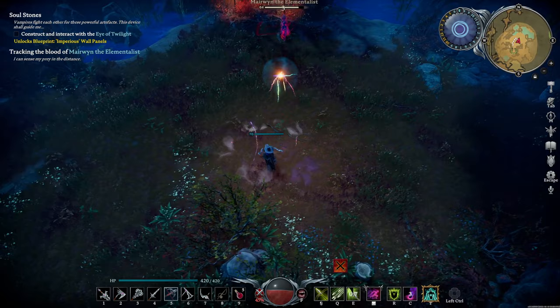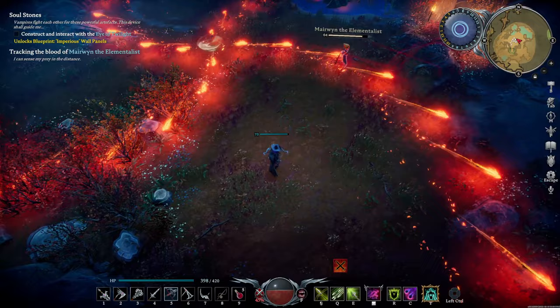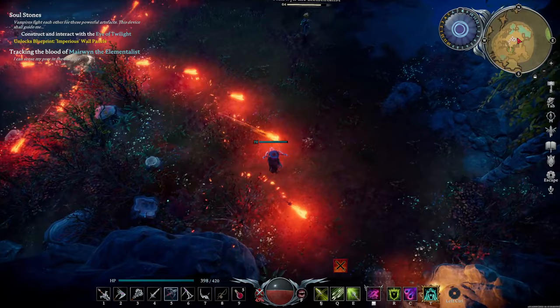If she surrounds you with a static cloud, small lightning orbs will spawn and fly at you — you can avoid these by walking perpendicular to them. If she shouts 'purge,' she summons a fire turret. These are fairly easy to dodge at range.